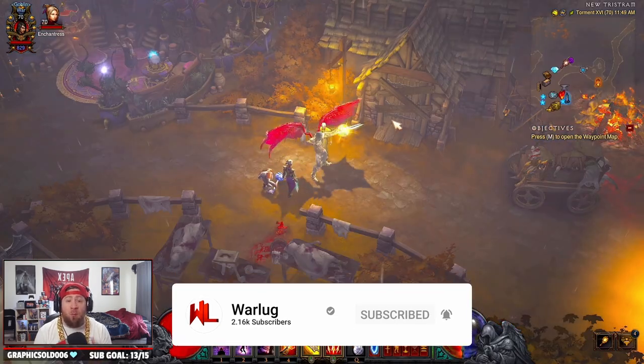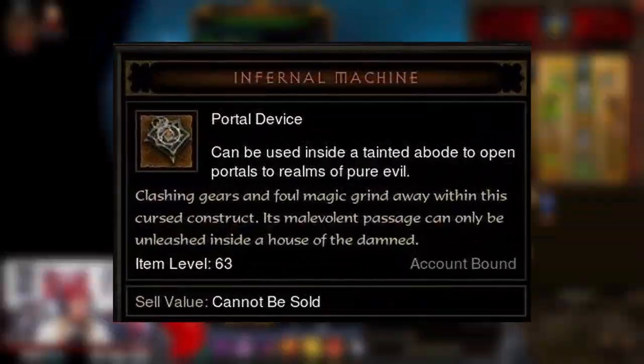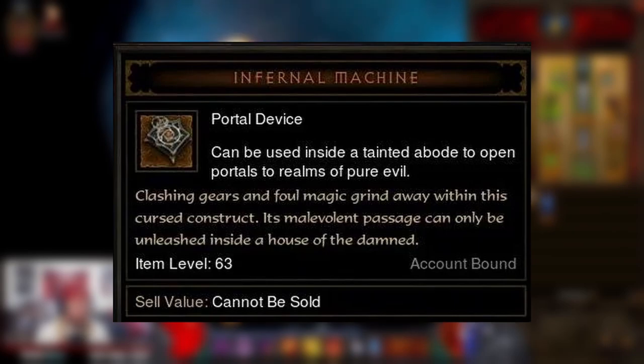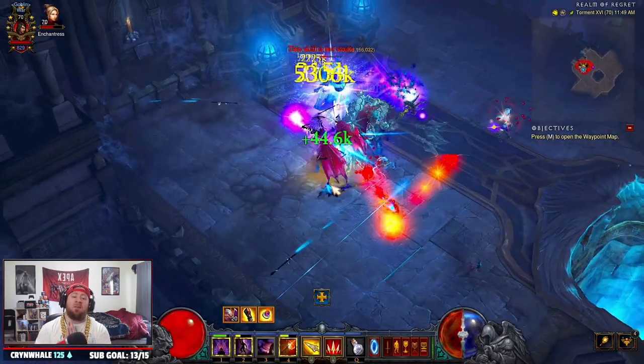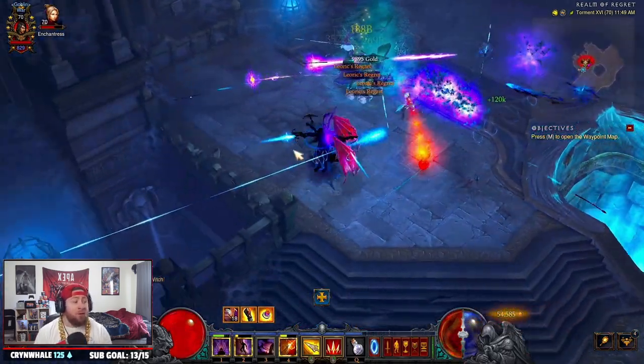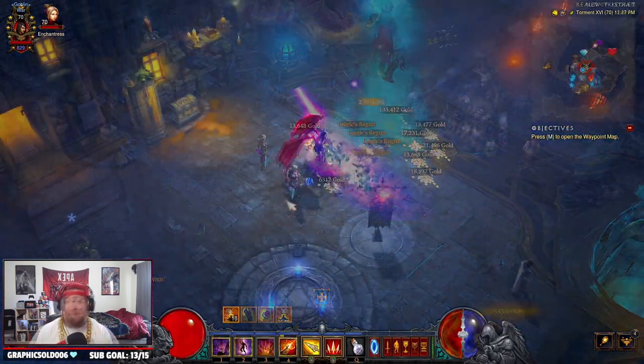You might be asking yourself: what are infernal machines? Infernal machines are a portable device that can be used inside the tainted abode to open portals to the realms of pure evil. There are four different infernal machines and I'm gonna show you how to get all four.